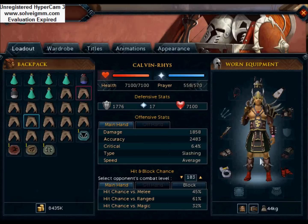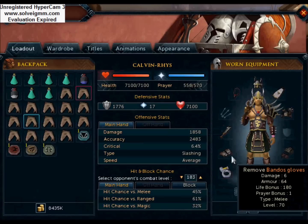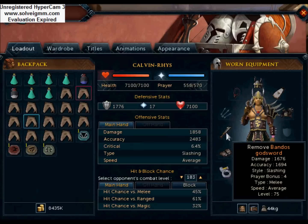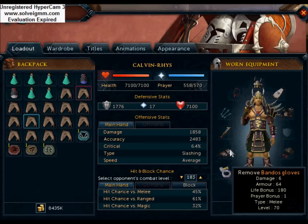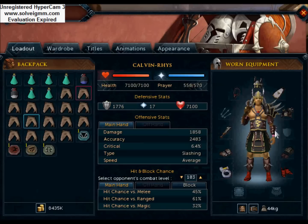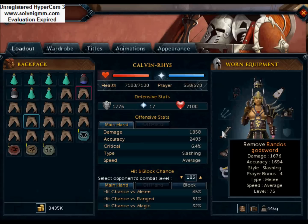For mage I use polypore staff, Subjugation cloak, a cape, ganodermic armour, polypore staff, seers ring. You can use any gloves. You can upgrade these to Culinaromancer's if you really want. If you're really rich you can upgrade the Bandos to Torva and the weapons to Drygores.